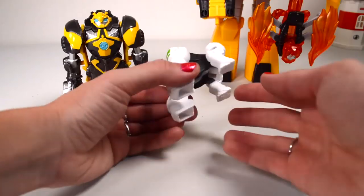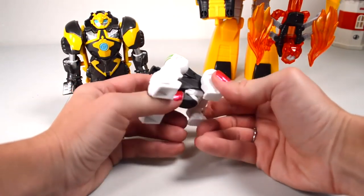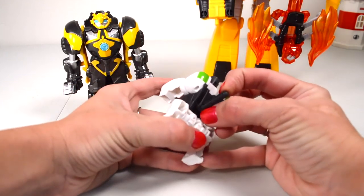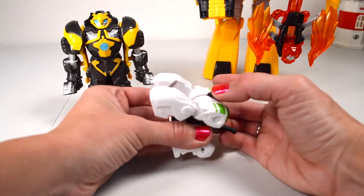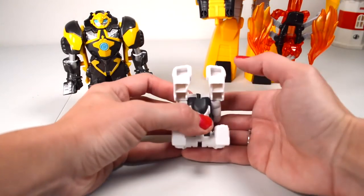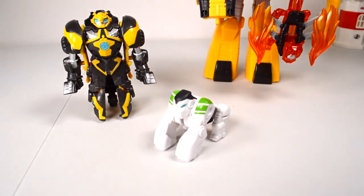He wants to hang on to Bumblebee! Then to transform him back into a weapon: push back on his head, tuck it in, and open the back. Now he's a weapon with punching action. Then simply bring his head up, push this black thing inside, push his head all the way back — and now he's in gorilla form.